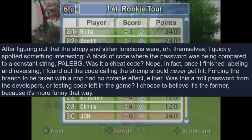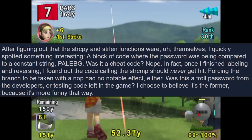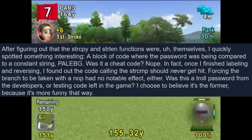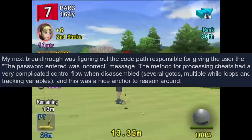After figuring out that the strcpy and strlen functions were themselves, something interesting appeared: a block of code where the password was being compared to a constant string — 'PALE BG'. Was it a cheat code? Nope. Once finished labeling and reversing, it turned out the code calling the strcmp should never actually get hit. Was this a troll password from the developers or testing code left in the game? The choice is to believe it's the former, because it's more funny that way.